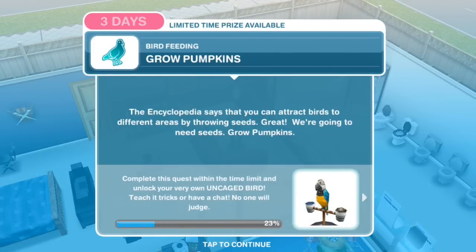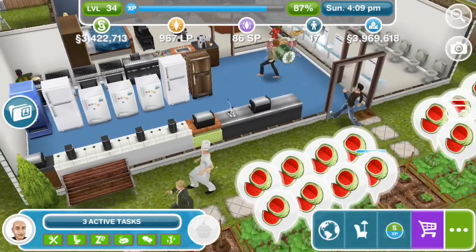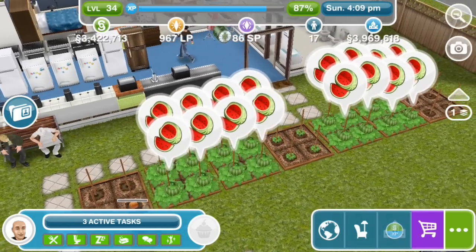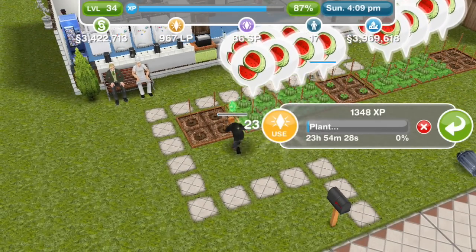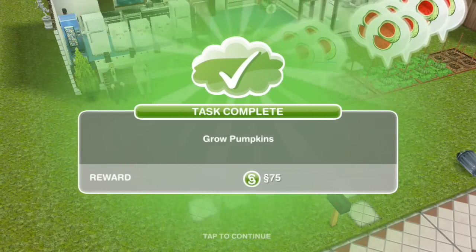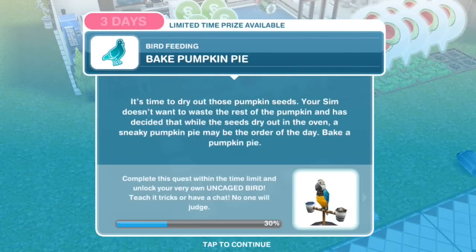Grow pumpkins. The encyclopedia says that you can attract birds to different areas by throwing seeds — so we're going to need seeds. We have somebody growing pumpkins here. Pumpkins normally take 24 hours, and it looks like you have to collect the pumpkins as well.